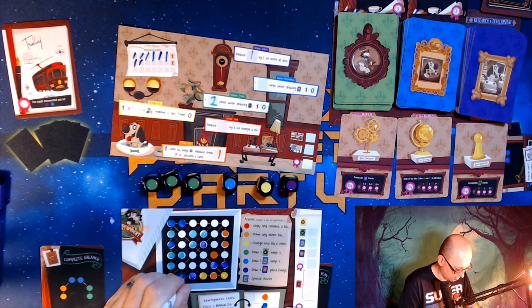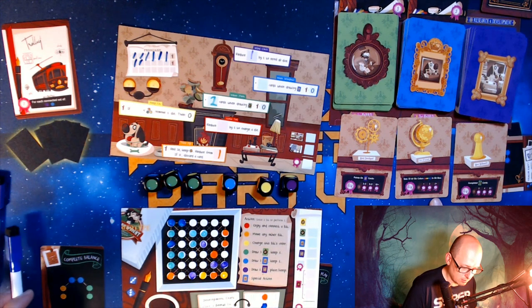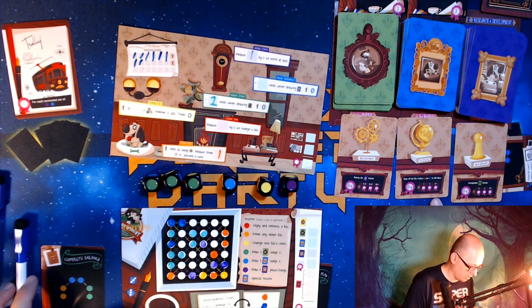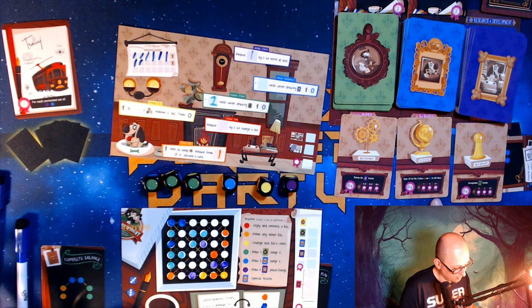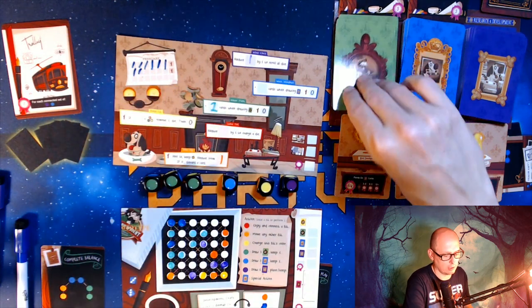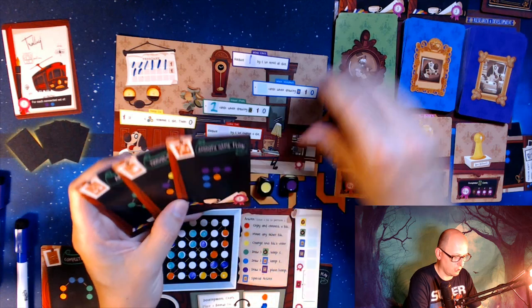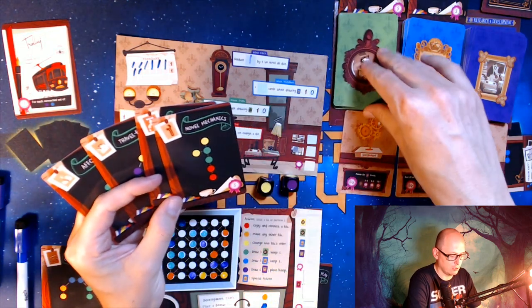I'll erase this one I just did. I need to get some red on there because I need all the colors and I'm missing some reds — that'll be important closer to the end. So I erased a green; now I get to draw three plus two, so I draw five off the green deck: one, two, three, four, five.